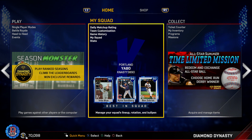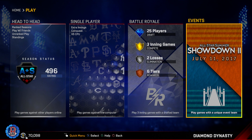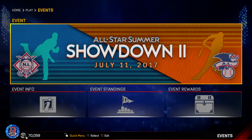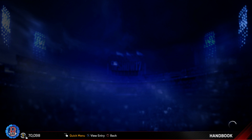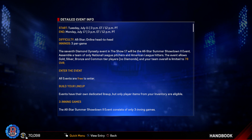Hey guys, this is KNasty390 here. I'm back with another MLB 17 The Show Diamond Dynasty video. Today we're going over a new event dropping tomorrow, July 11th — another All-Star Summer Showdown, number two. It's just like the last one, not the moonshot event, but the one where it's NL pitchers versus AL hitters. Let's take a look at the rewards — there's a really good 41-win reward.